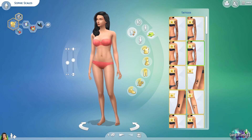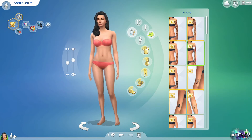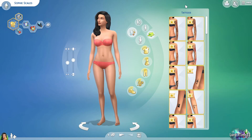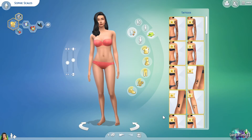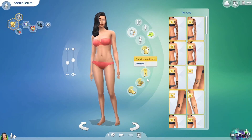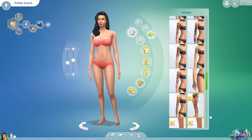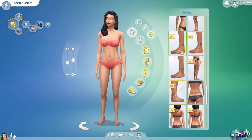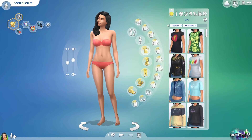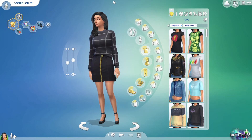Cottage Living just came out too and I'm already in love with it — you get so much cute stuff. I'll do a packs video later just to do a breakdown of everything that's out right now. Anyway, we'll pick a few tattoos here quickly — I always go for the ankle ones. We'll give her a little sunset tattoo — it's cute. You'll still be able to see it peeking out at the ankle even with the shoes.